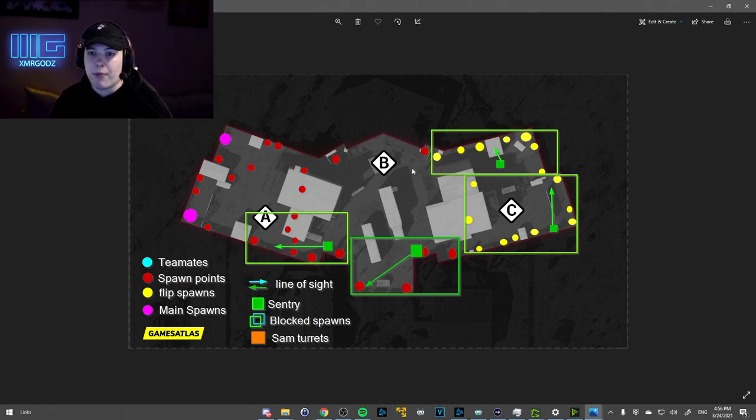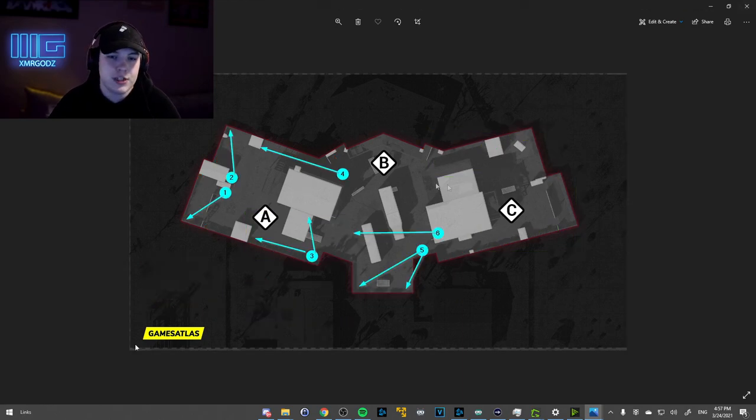This sentry gun right here blocks all these spawns. This one, when you place it right behind the barrel in that angle, blocks all these spawns — preventing them from spawning in that area. This sentry gun blocks all the cheap spawns and also behind it. And this last sentry gun blocks all the spawns in this alleyway.